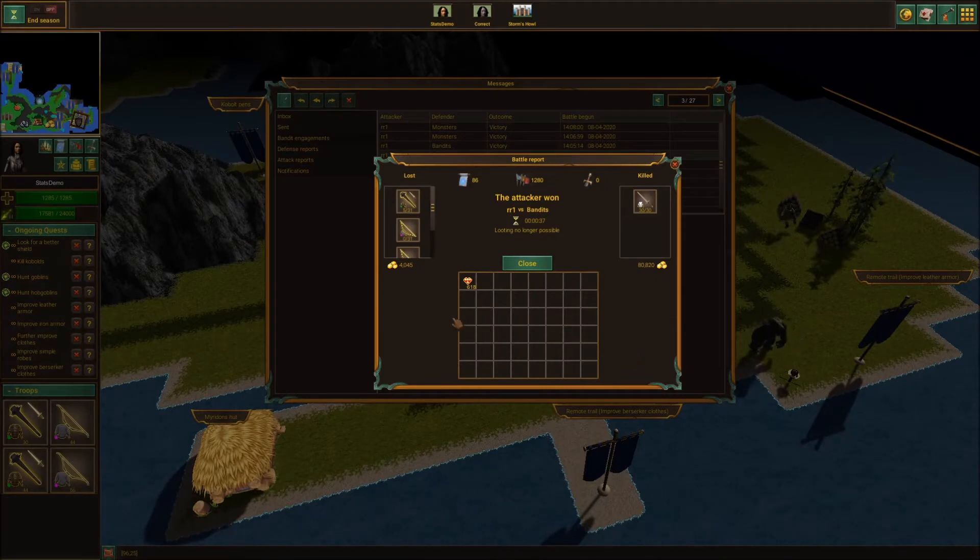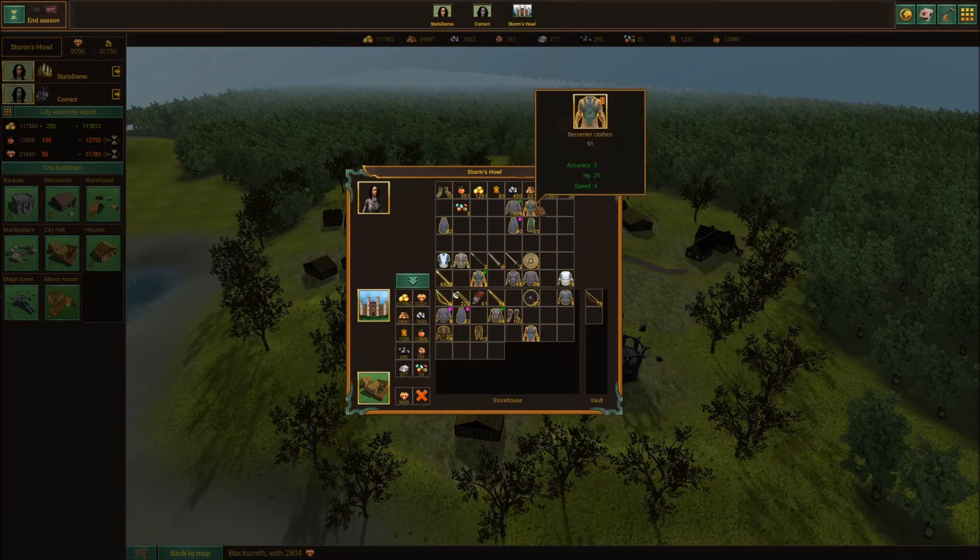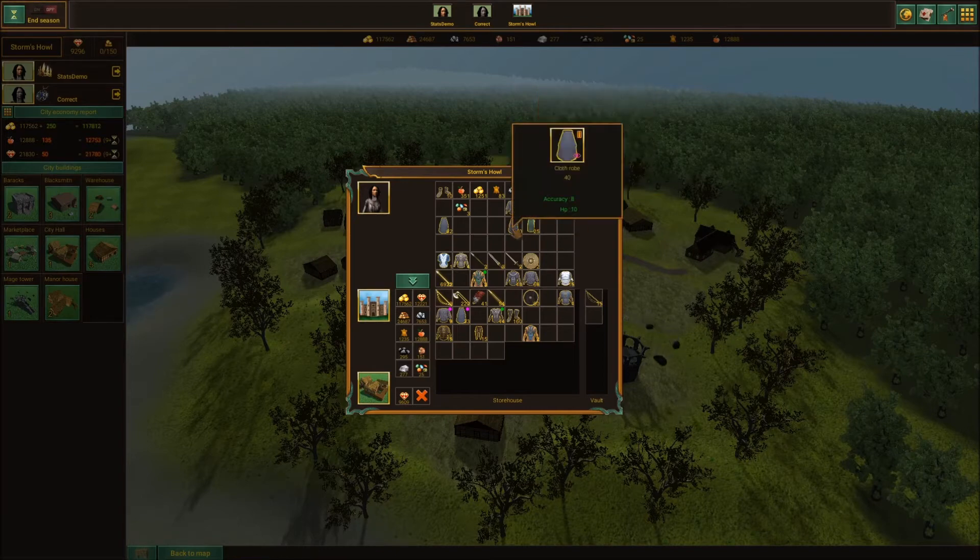In line with these statistics, all battle reports will now have an estimated value lost for the attacker and defender, as seen here. Some new items have been added. Armor pieces, only from level 1 and level 2 blacksmith for the time being, can be upgraded and specialized. That means they can either be better than their next tier counterparts across the board, or they can sacrifice some attributes to gain others.